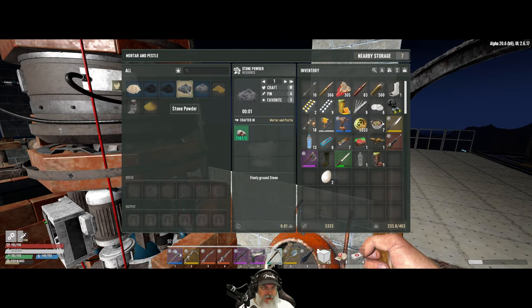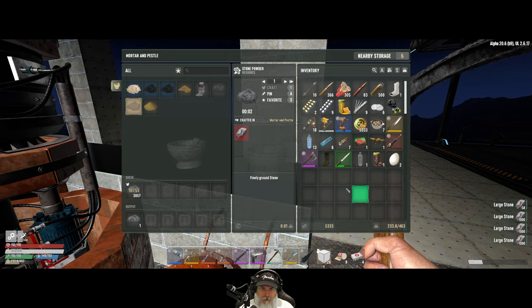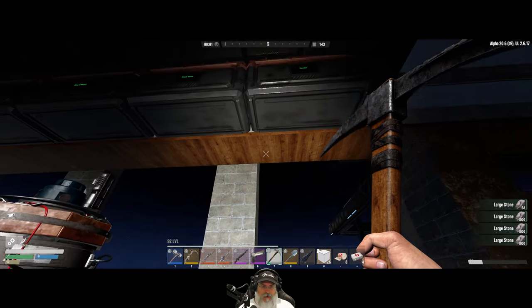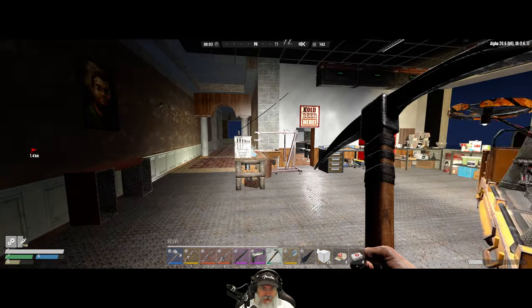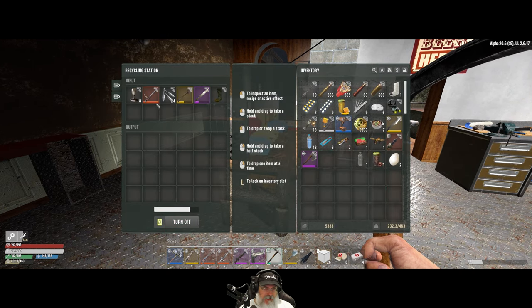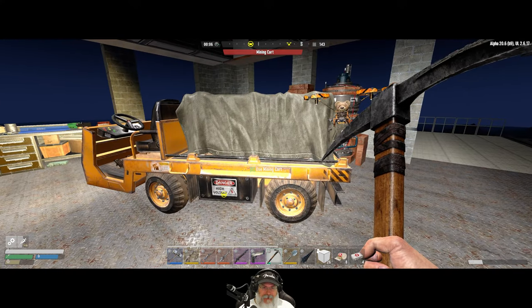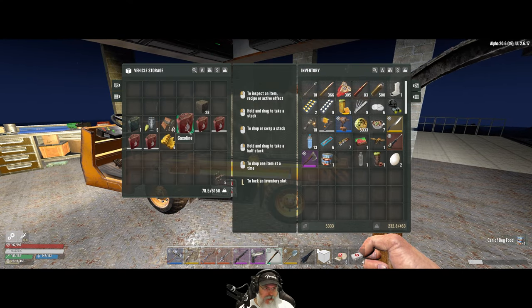Let's go to our mortar and pestle and get started with the small stone — we're going to turn all of the stone into stone dust so we can continue making concrete. I got some hazmat boots off of a Zeke; we'll put that in there and that'll give us some military fiber. Let's turn that on — this is all the stuff I'm smelting up for scrap.